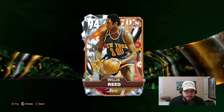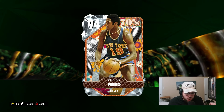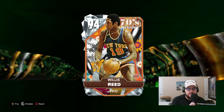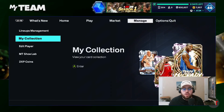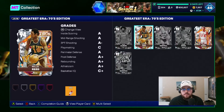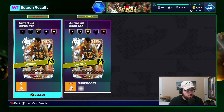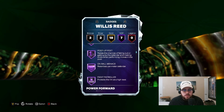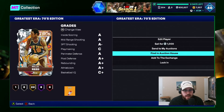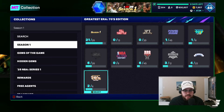In today's video, we are doing gameplay with the brand new Diamond Willis Reed. This is probably the best card in yesterday's Greatest Era 70s Edition set, and he is not cheap. I paid 330K MT for this Diamond Big, and I think he's probably going for a similar amount right now. He is rare and really, really good. Do not sleep on this Willis Reed card whatsoever — I think he's going to be an absolutely elite option at the center position.